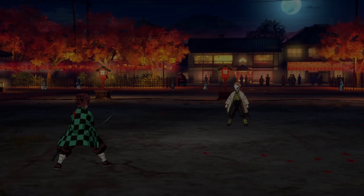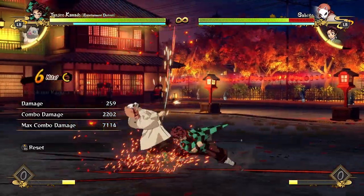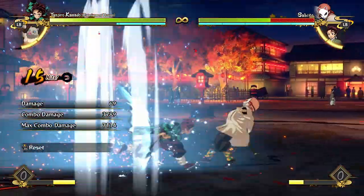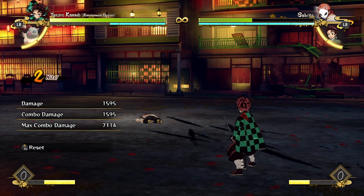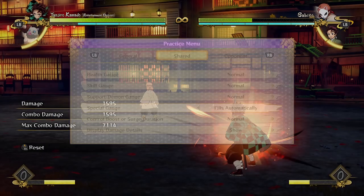If you change the ender, you can do a few hits, firewheel, a few hits, firewheel, and you can sneak in a cheeky grab at the end. If you want to sneak in a little bit of extra damage, that does over 50% of Sabito's life bar, so that's a decent amount of damage, and he's got a decently long knockdown on his grab.